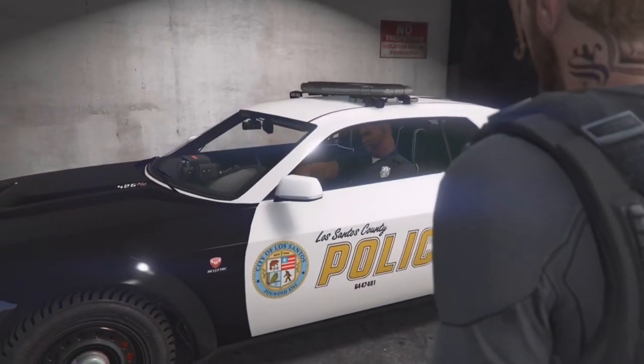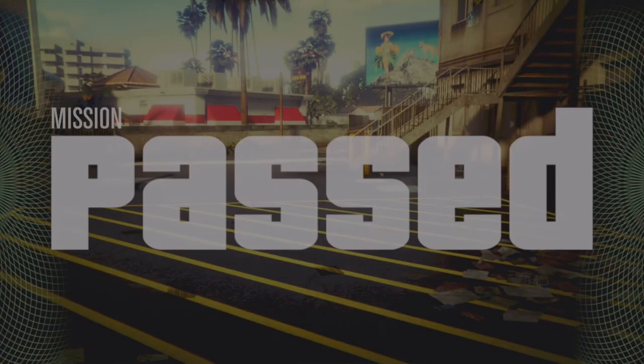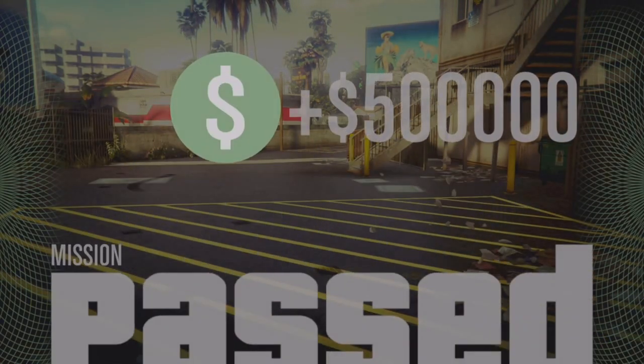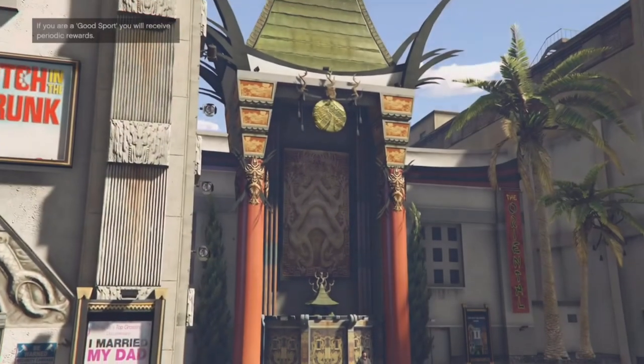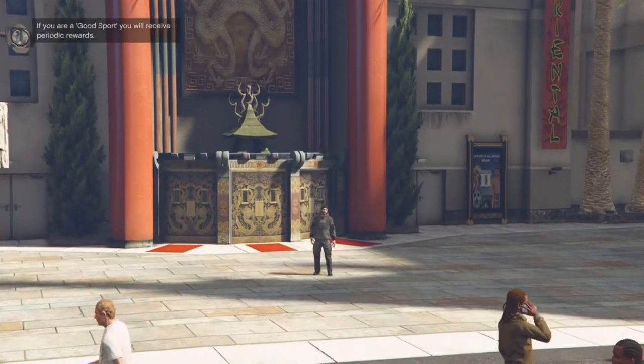Now you're going to see on the screen that it tells me 500,000 payout. So some of you are probably wondering, why'd you put 850,000 on the thumbnail? No, I did not click bait. The reason I put 850,000 on the thumbnail is because once I finished the heist, you do get a $250,000 bonus for completing this raid slash heist for the first time. So that brings us to 750,000.